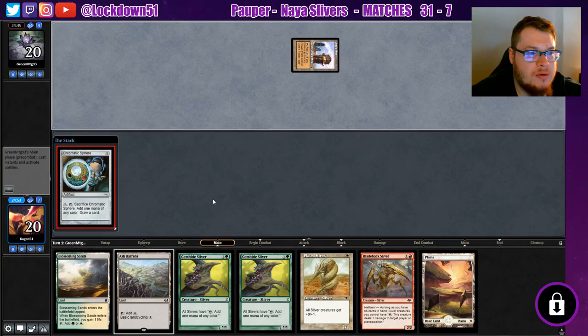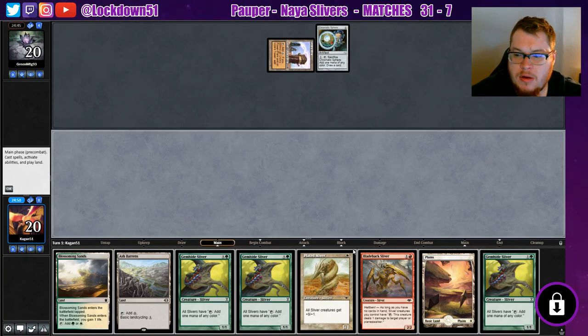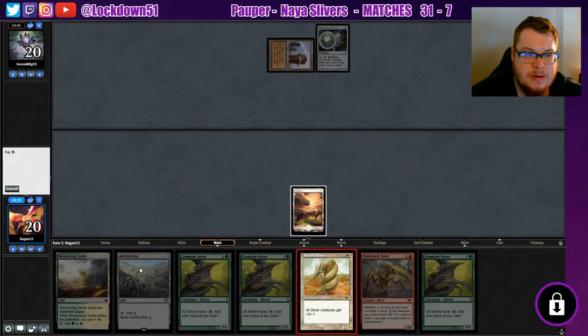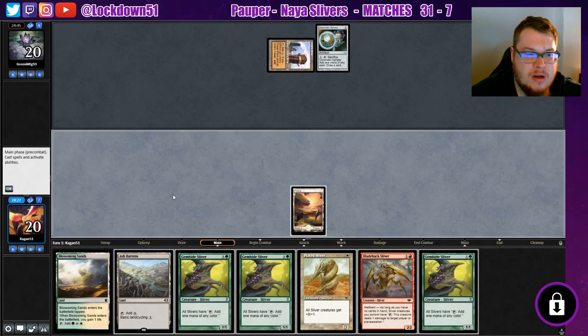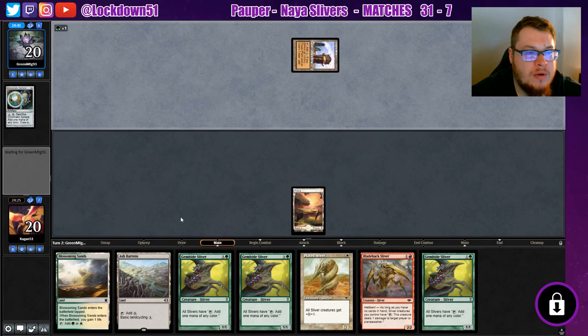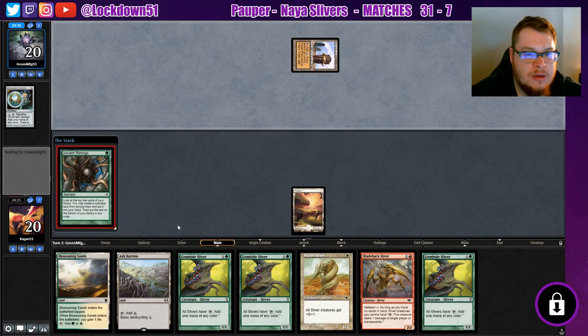Urza's mine, so we're playing against Tron. We draw another Gemhide — that's cool. I think we're just going to want to get damage in early. I'm tempted to play this Plated and not worry about the Gemhide yet. We'll get our mana right for a turn and then get it going. Hopefully we'll draw into a lord or something — that'd be nice.